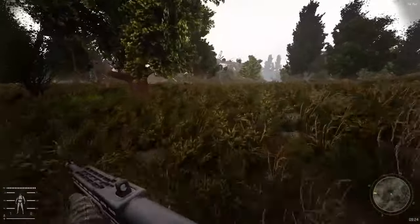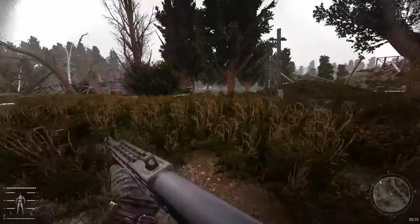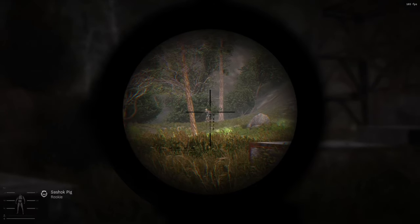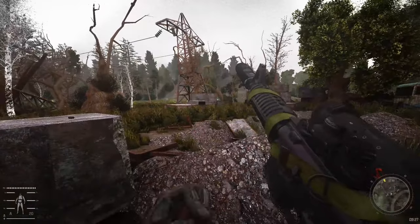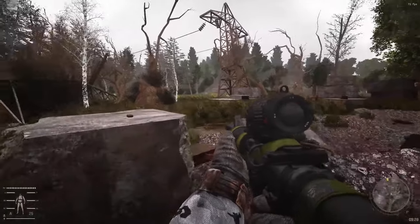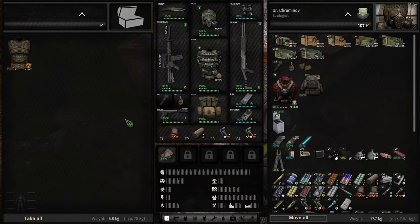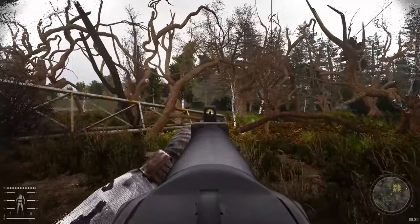Before heading to Witch's Jelly, I want to go check the area with the crane counterweights and have it cleared first. There's a bandit there — I didn't have to kill him, but he was awfully close to Witch's Jelly, so I'll consider that clearing the research area. And here it is — there's an artifact right there on top of the crane.